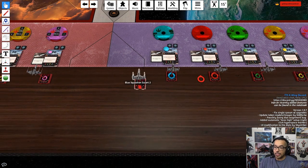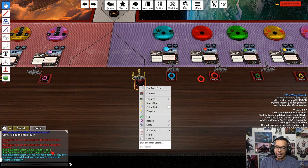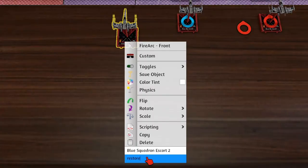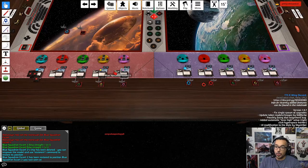We're going to put it in position by right-clicking on the ship and going down to the description box. As you saw in the chat box, it told you to use the command 'restore number one', so we're going to type that — 'restore 1'. Don't press Enter; simply click off of the menu.